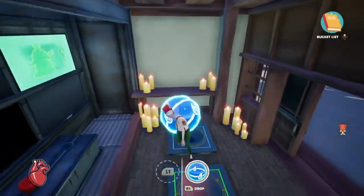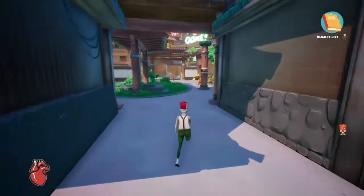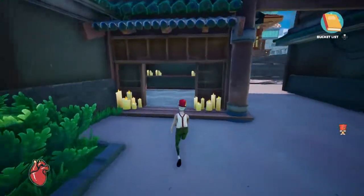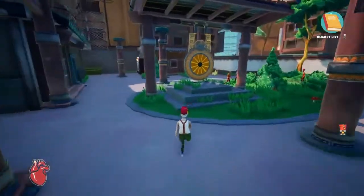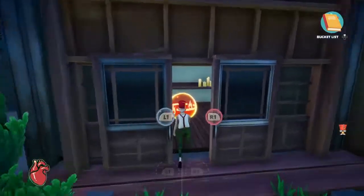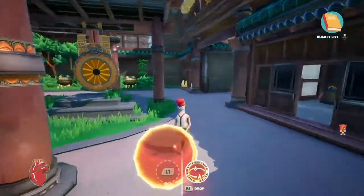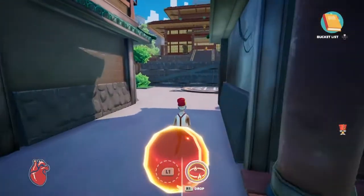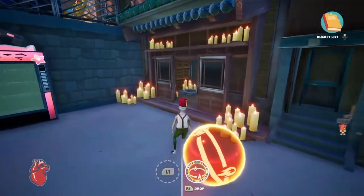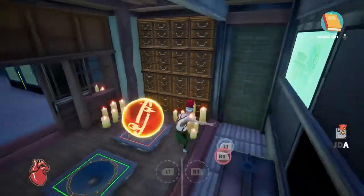So this one has been placed — blue square — and it stays there. The second one, very easy one — the easiest one in fact — is once you wear this hat, you just come over here to the right of the gong thing, open the door, and there's a red one. You just put it in the red one — boom.